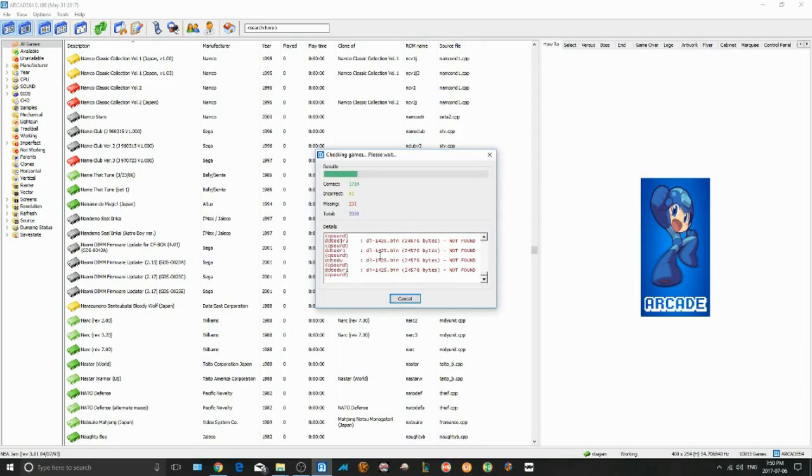Now to fix your ROM set, I recommend looking up tutorials on CLR MAME Pro. It's a bit more advanced, but there are lots of helpful gamers in the community. Or just grab the latest version of MAME and hook into a new set altogether. With Arcade64 you could do it manually, but I would recommend CLR MAME Pro. Hopefully this was helpful to understand why some of your MAME games work and others may not.